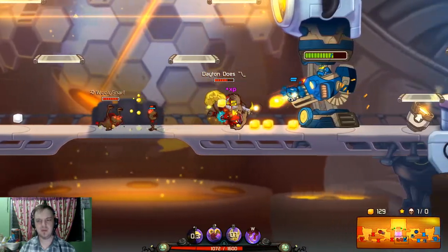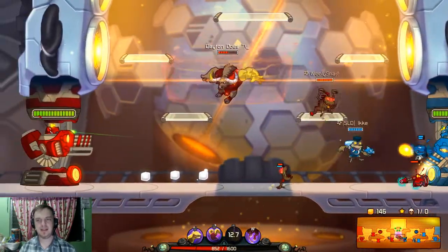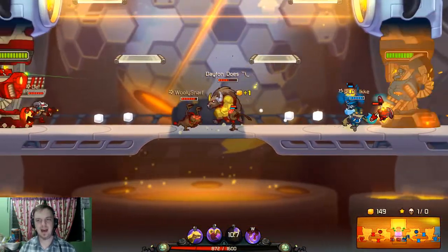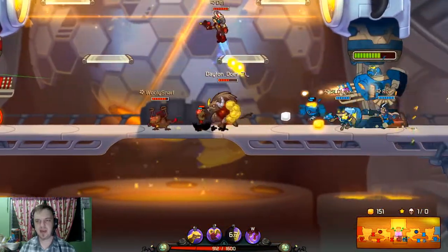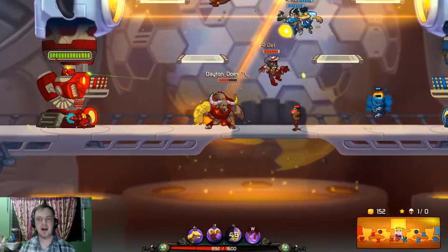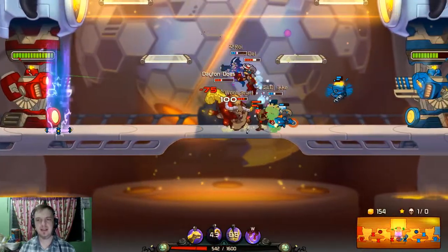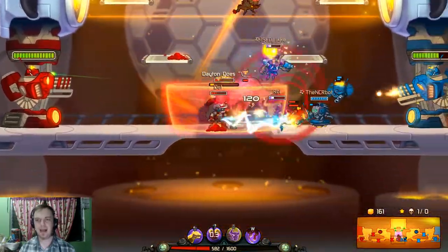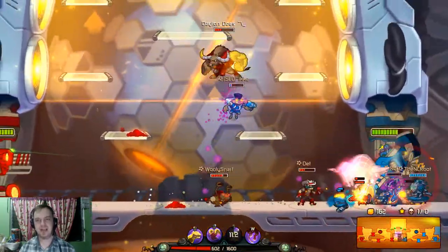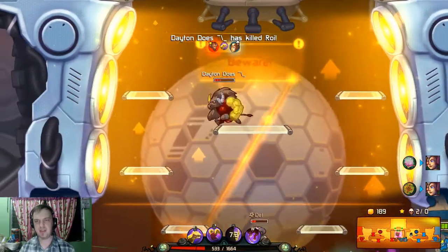Definitely healing is one that you want to keep in there. As for the shield, I like to decrease the decay. You can also slow enemy Awesomenauts, increase the speed of allied Awesomenauts, have a heal when the shield breaks, and you can also have a move that combines the shield and the lunge for another little burst of damage.